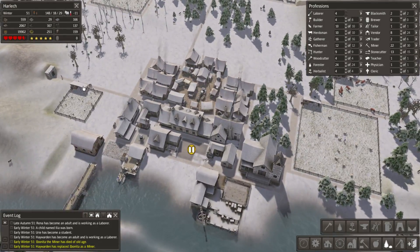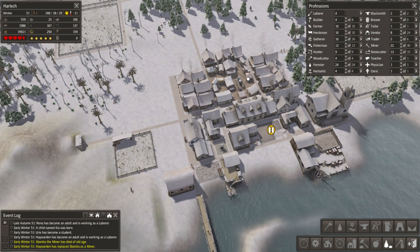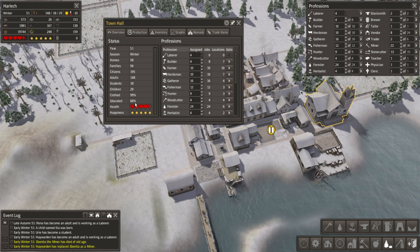Population 148, students 18, 29 children as well. It is the winter of year 51. Let's have a quick look at the town hall and pull out the census information. 68% of our citizenry are educated - that is very nice. All from one little tiny school. What a difference it has made.